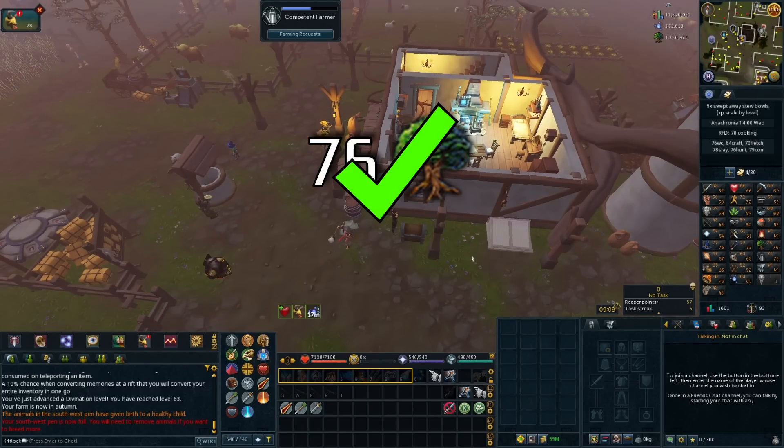The first skill requirement we've got done is 76 Woodcutting. I've been AFKing this on my phone for quite a while so this was pretty likely to be the first one. Since it was on my phone I don't actually have a clip of getting it, but I was just standing at Ivy chopping and then got 76 Woodcutting — so you're not really missing much. The next one I'm going to be working on is Slayer.